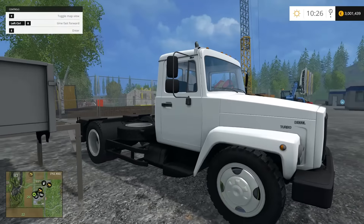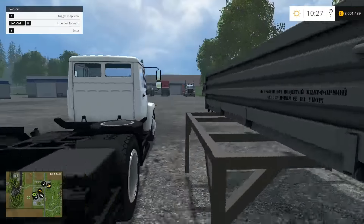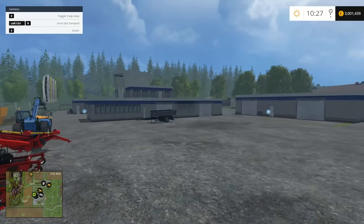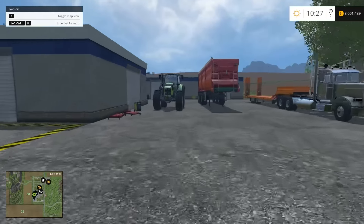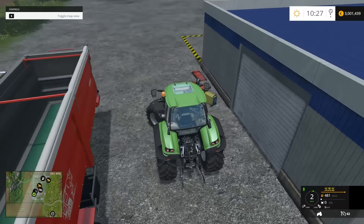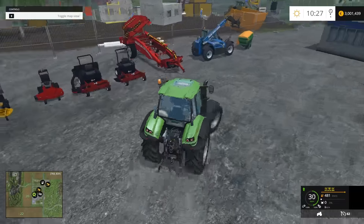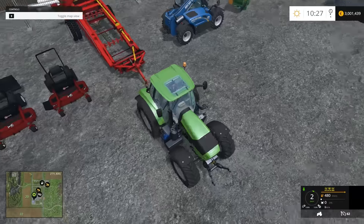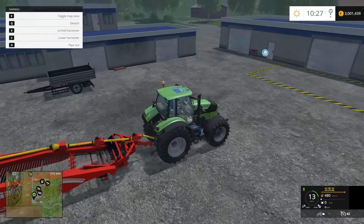We have the little Walker unit, and this is our Gauze truck — nice looking. It didn't go flying into space when it spawned in, which is an important thing. There's our trailer too. Let's start with the bunker unit — we'll grab our tractor, hook up to it, and see if it has a cutter.